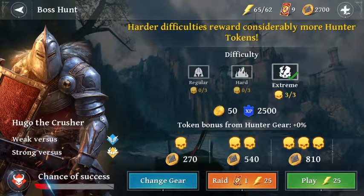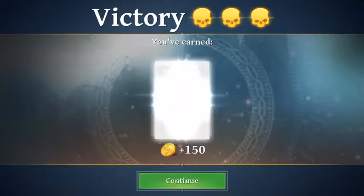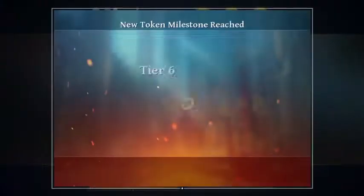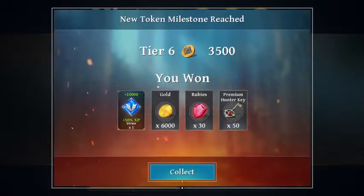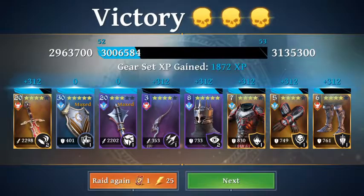I got 3 stars, so I can raid. I'm going to raid twice and then jump in and fight once. New tier — 30 rubies, 50 more hunter, premium hunter keys. Collect. Thank you very much. And let's raid again.